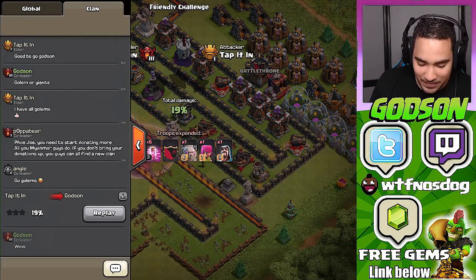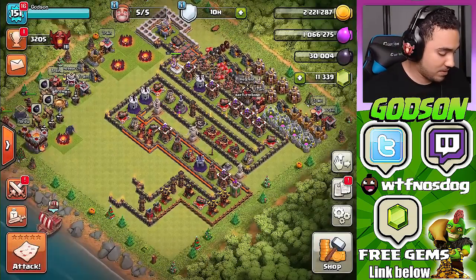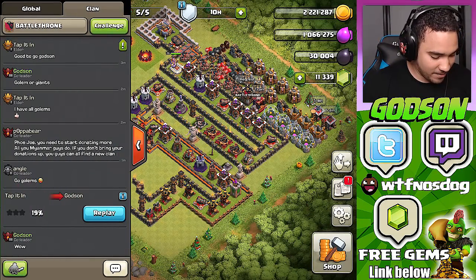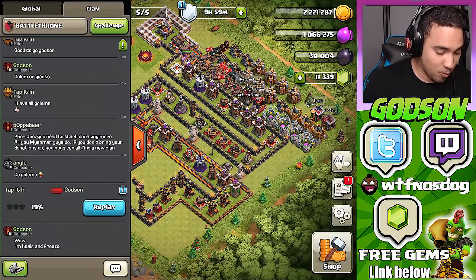That was a first attempt. He did his best, but still undefeated. Let me help this guy out — heals and freeze, these are what work. That was insane, but I really liked that he put the wizard behind his golem, which actually worked.